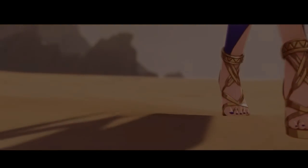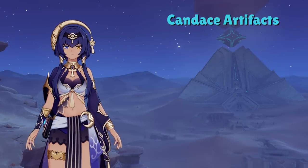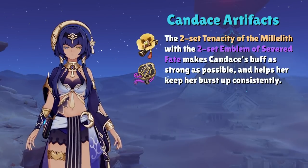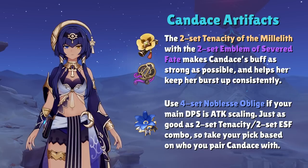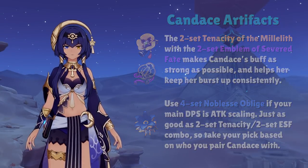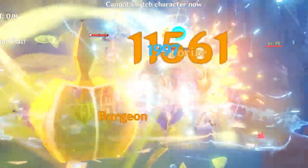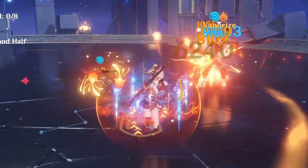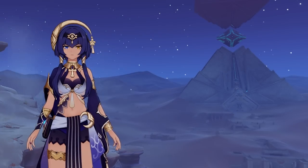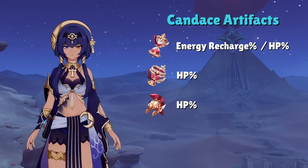Since I've already introduced the stats that Candice wants, these artifacts shouldn't be too surprising. Candice's best artifact combination is either going to be the 2-set Tenacity of the Millelith with the 2-set Emblem of Severed Fate, or simply just the 4-set Noblesse Oblige. Both combinations are fairly easy to obtain and look to bolster her buffing abilities to the maximum. Noblesse is suited for elemental DPS characters that scale with attack like Yoimiya or Ayato, while if you have an HP scaling elemental attacker like Hu Tao or Kokomi, you may want to consider the Tenacity and 2-set ESF instead. Artifact stats for Candice are triple HP in the Sands, Goblet, and Circlet, with ER as an option in the Sands for certain scenarios.